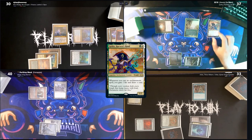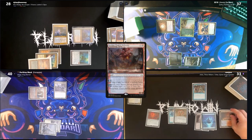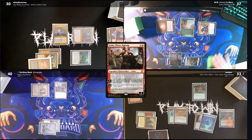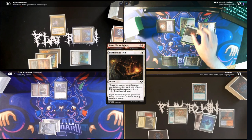Since Jimmy's commander is a must-draw, instead of casting enchantments he simply heads to combat and swings Sythis at Dylan. Cam plays a Scalding Tarn and then casts his commander Jeska. She doesn't stick around long as Cam uses her minus ability to deal two damage to the Notion Thief, Sythis, and Dylan himself. Jimmy responds by casting Blacksmith's Skill to save his commander.